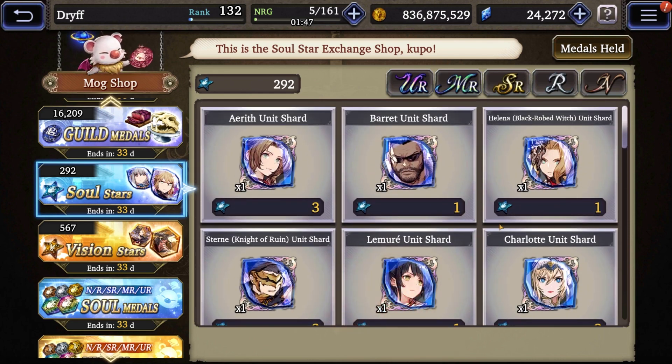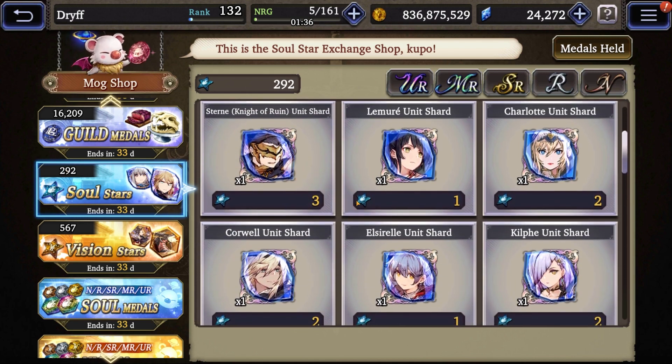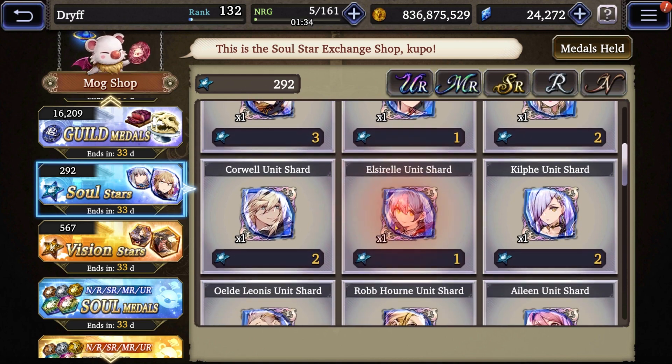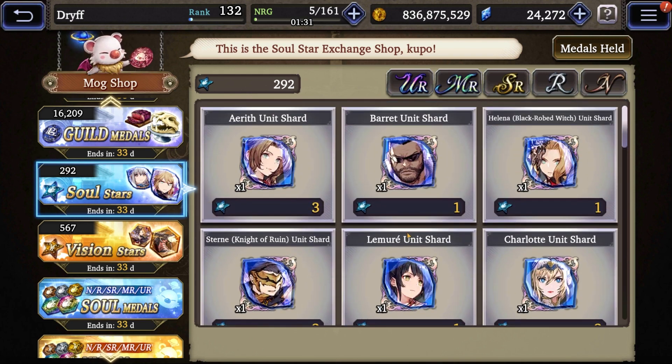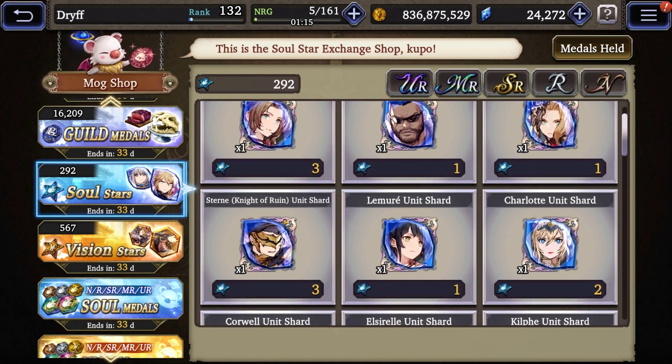My general rule is that one-to-one is almost worth it on every single unit. If you've been playing the game for a while and have extra Soul Stars, you'd actually want to go one-to-one on pretty much every unit in here to maximize Vizor value. For these limited units specifically: definitely one-to-one, definitely two-to-one, probably three-to-one, and probably not beyond three-to-one — unless it's a double cost unit like Stern or Gilgamesh, in which case three-to-one and four-to-one may still be worth it.